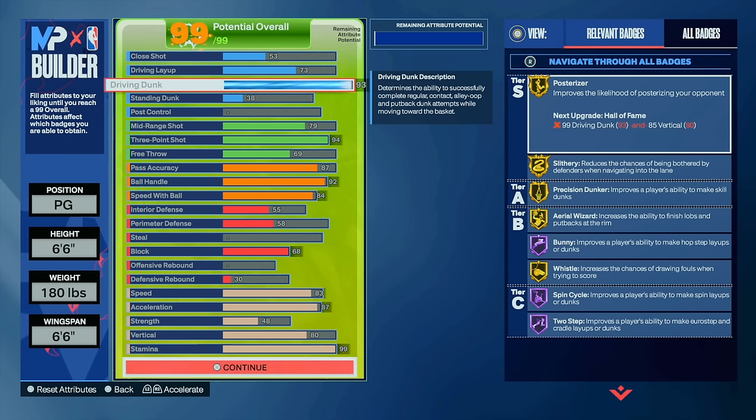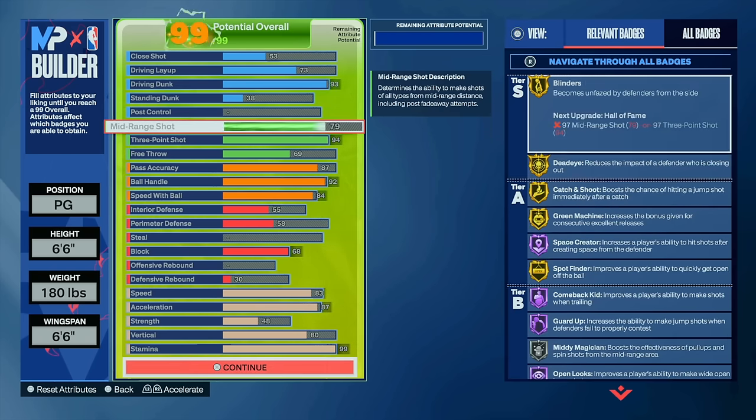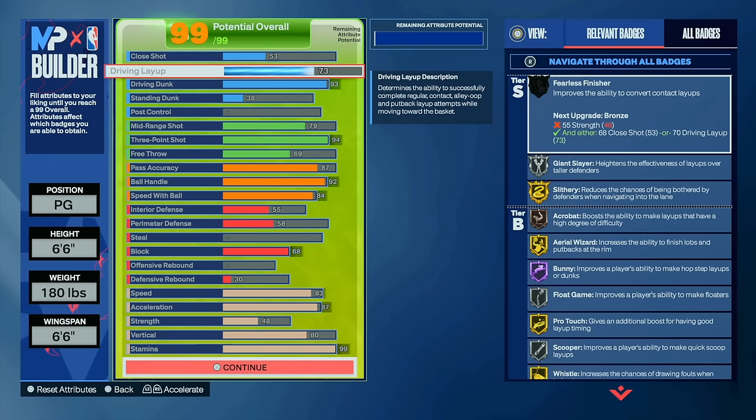I'm going to show you one thing I would do differently with this build, because it's perfect as it is already. By trial and error, playing with a 6'6" PG in the stage the whole last season, I know what works for a 6'6" and what doesn't work.